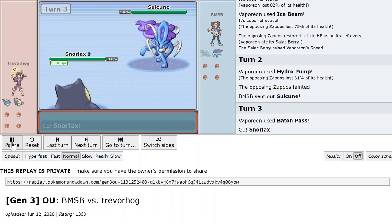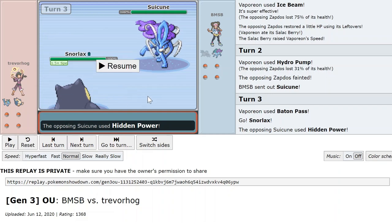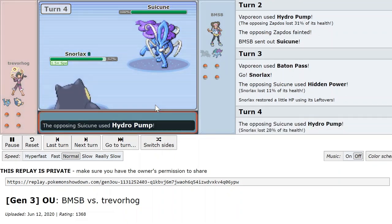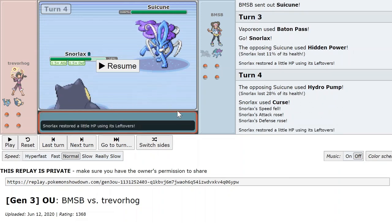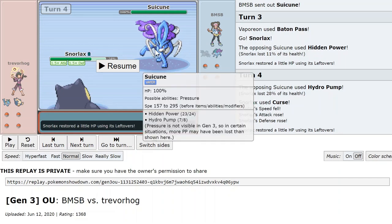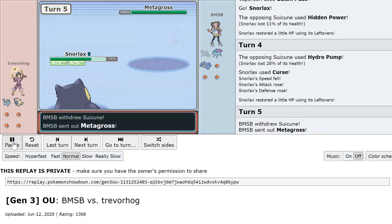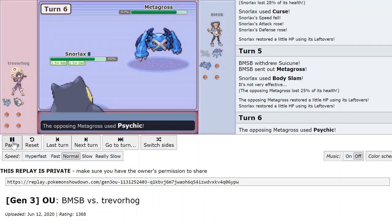Suicune comes in and I go to Snorlax. It tried to use Hidden Power Grass on me. I'm going to Curse, and I think the opponent thought I was going to Focus Punch a Suicune that hadn't set up. Instead I Curse, which puts the opponent in a really difficult position where he has to go to his physical wall — Metagross. And now I just boom to remove Metagross.